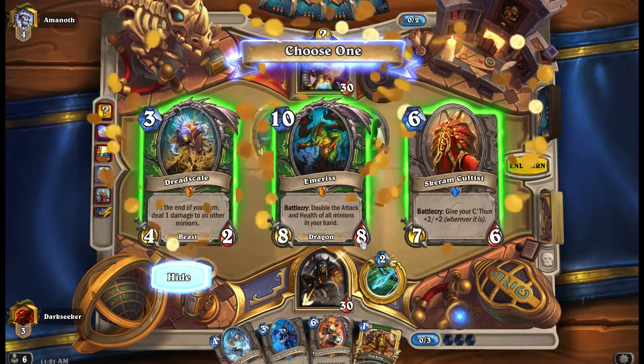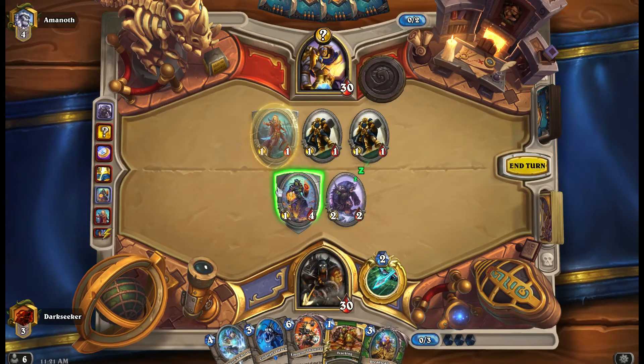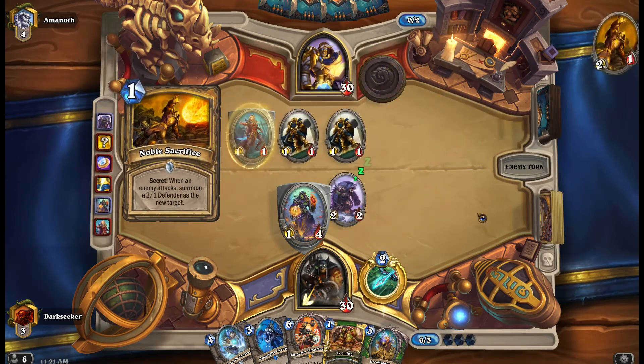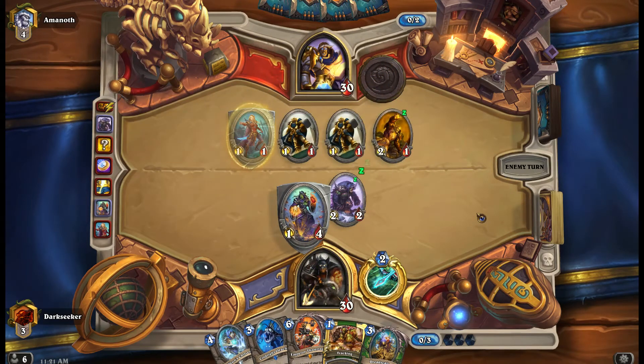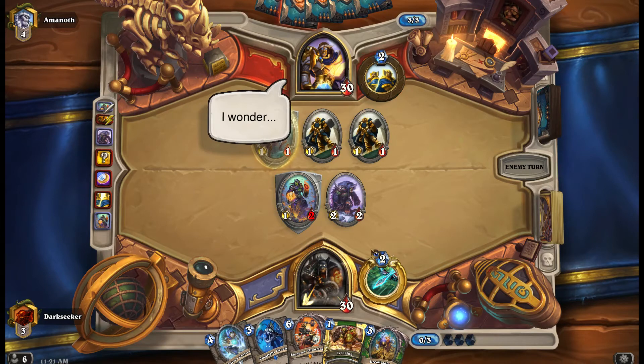The one-health attack essentially makes it a dude killer. Discovering a beast that does one damage AoE to the board is, in my opinion, game-winning against Dude Paladin — it's just finding the right time to play it, when he's committed enough dudes and hasn't buffed them yet. I've been facing so many Dude Paladins and Kingsbane Rogues between ranks three and two on the wild mode ladder.